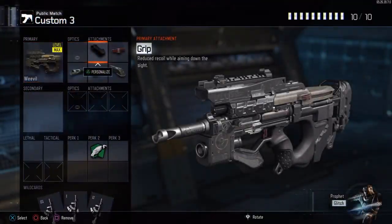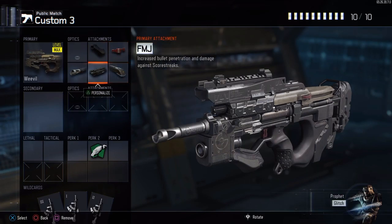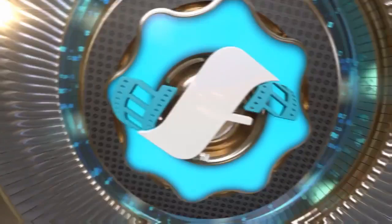At the number three spot, we got the Weevil with Grip, Fast Mags, Long Barrel, Extended Mag, and FMJ, and then we got Scavenger. You can use whatever you want, but I use Scavenger.